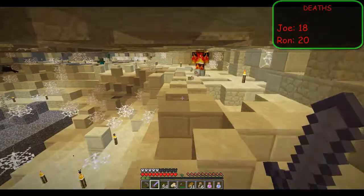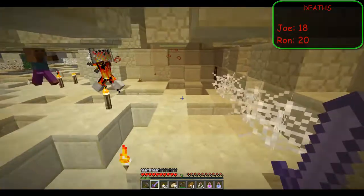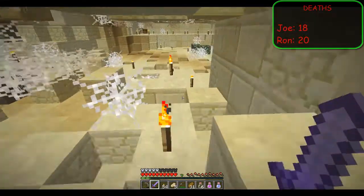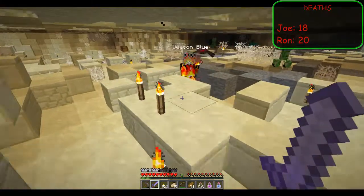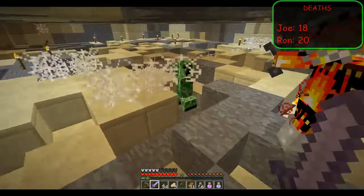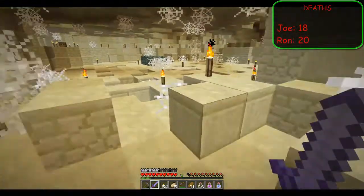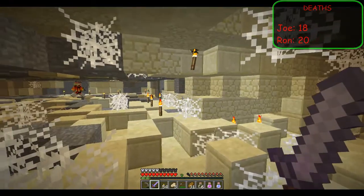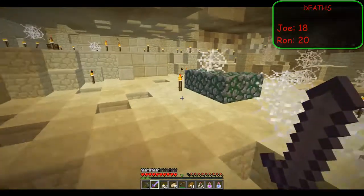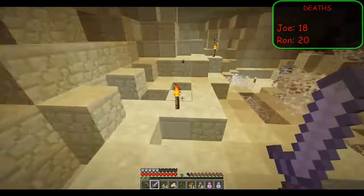It fell in my face. That creeper's stuck in the web, if you want to grab him. You can't kill him because he's in the web — that's annoying. They often get stuck in the web but you can't attack them. There's the mossy cobble. He's stuck in the web. Let's get out of here.